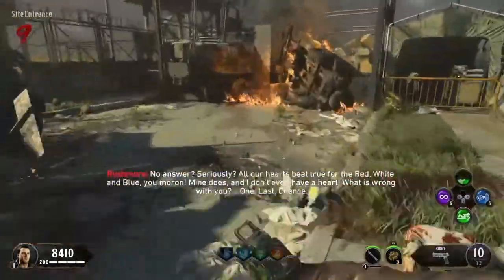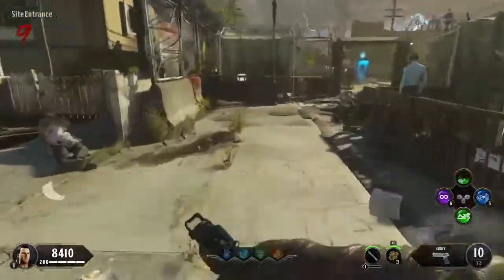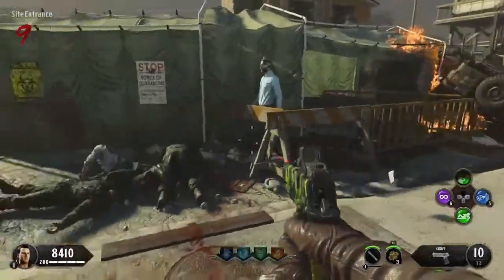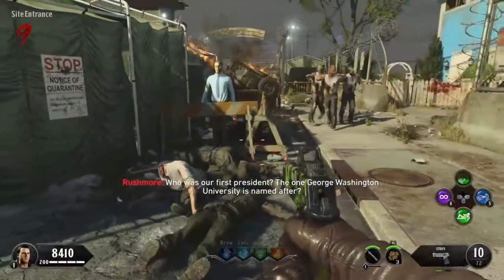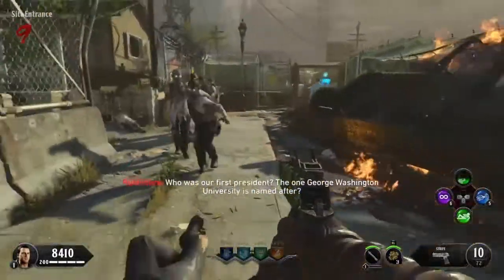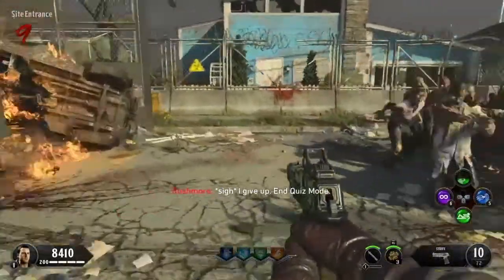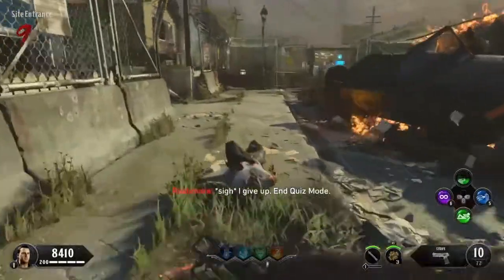One last chance. Who was our first president? The one George Washington University was named after? Oh, I give up. End quiz mode.